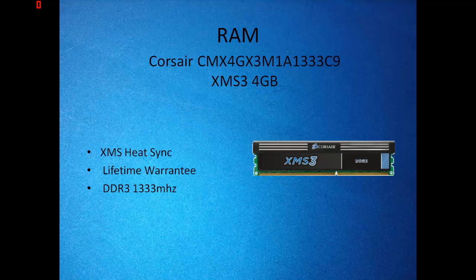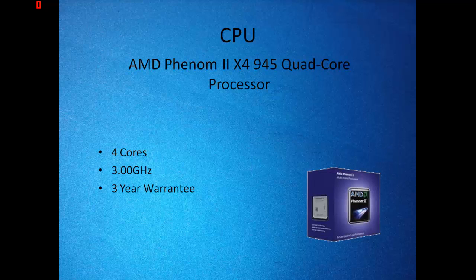This RAM isn't the best but it's quite fine for the price. Next, the CPU — you can't beat this CPU for the price: the AMD Phenom II X4 945 quad-core processor. This is a very good processor for the price.